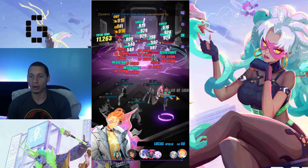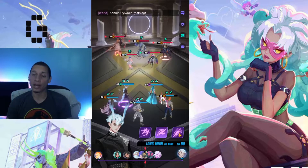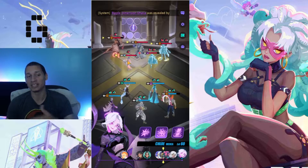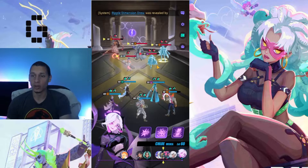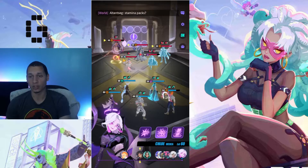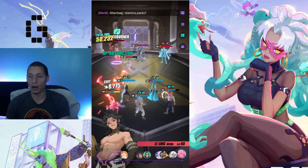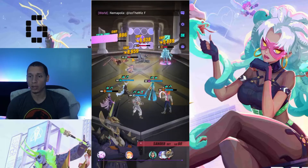I want to get the barrier off them so we can try to burst them — that also pushes them back further. Now Long Mian does his thing. We got two freezes — remember it's not a 100% guarantee because of that innate 20% resist plus whatever they've built in. We still got two people frozen, so we're going to try to burst this Laling down.